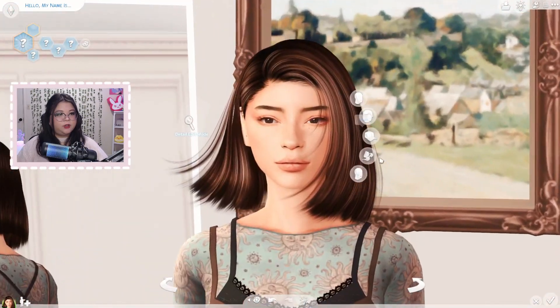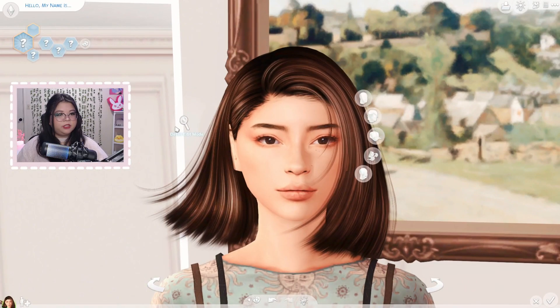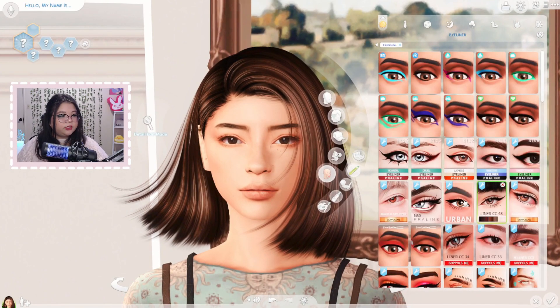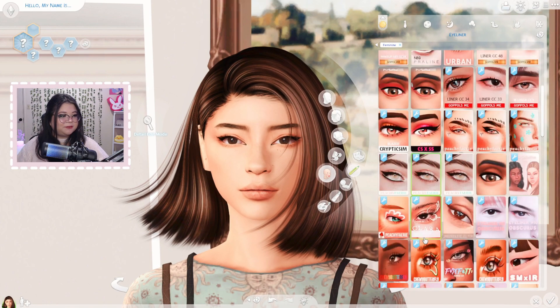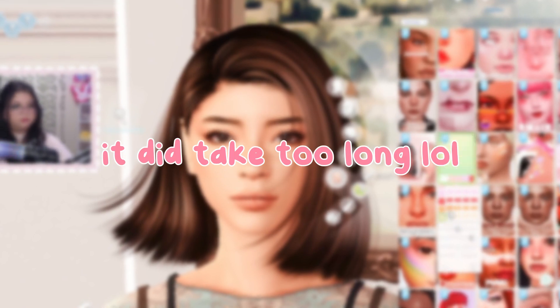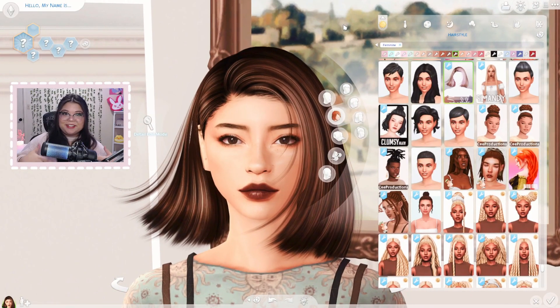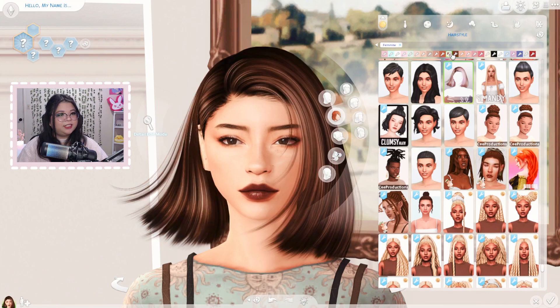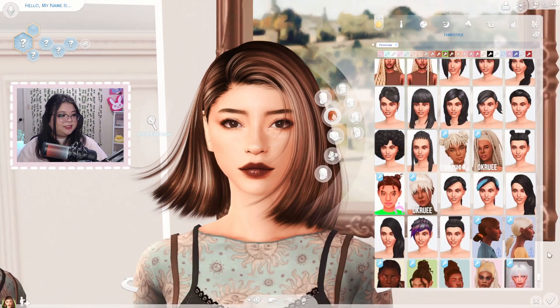I'm still thinking about the hair, and I might adjust her face a little bit more. Now let's try to give her some makeup — this might take me a while because makeup takes me so long. I have the makeup look all together and it really made everything look better. I was getting nervous, but now that I put makeup on her, she's looking so good.